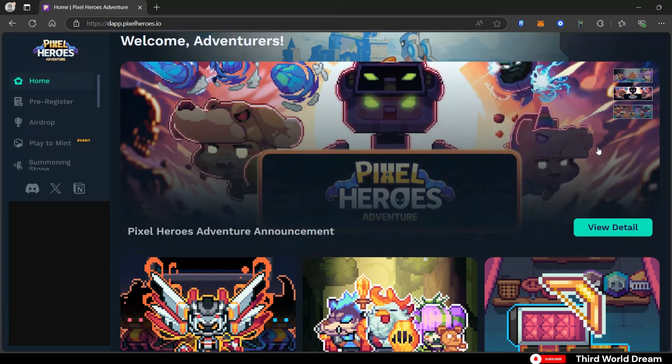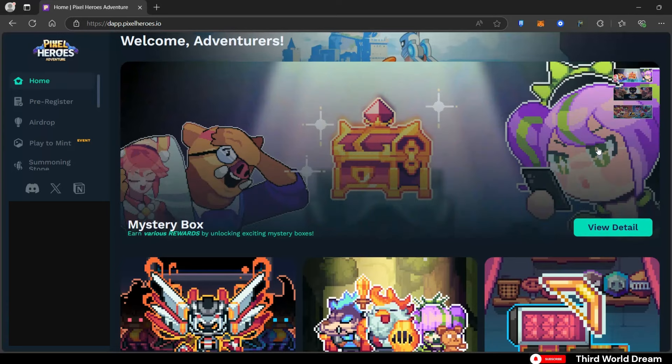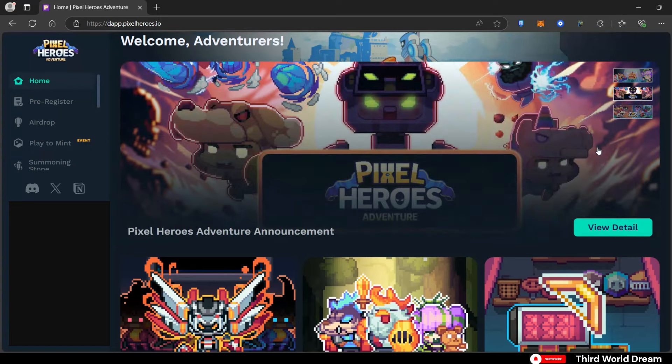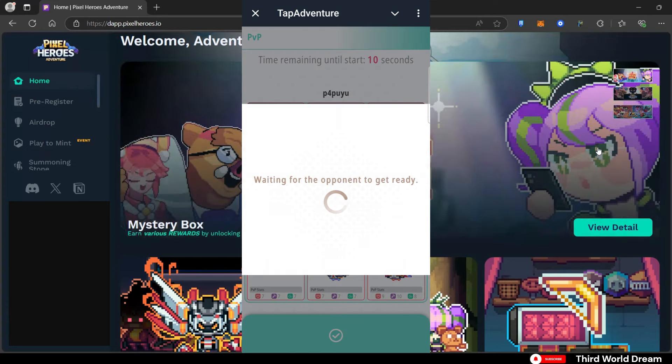Welcome to the Third World Dream. In this video I'll be discussing Pixels Heroes Adventure, a huge up-and-coming game in the Ronin ecosystem. In a few days they will be launching the official release of the Pixels Heroes Adventure game. Right now all you can really play is Tap Adventure, which is their Telegram game. I'll be sharing everything you need to know before the official launch.